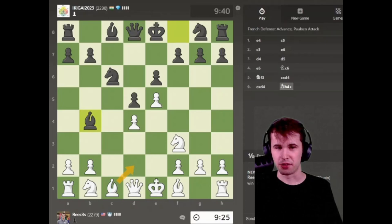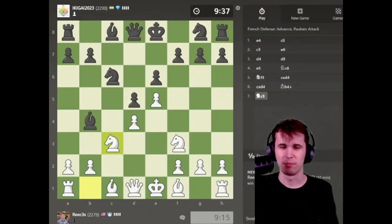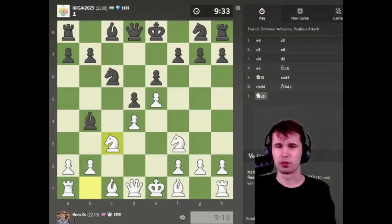I could play Bishop to D2 and exchange my bad bishop off here — I think that makes the most sense. Also, Knight to C3 can't be a bad move here. Let's go with Knight C3; I think this is a more natural move, I would say.